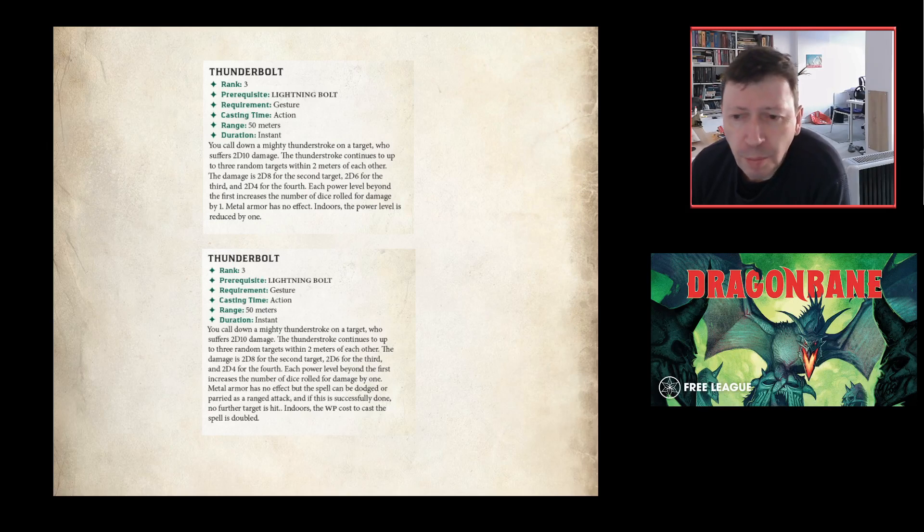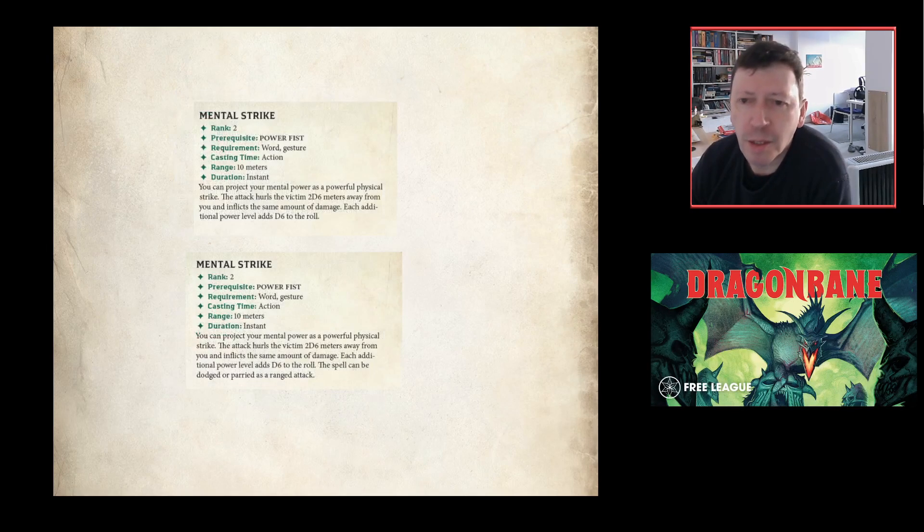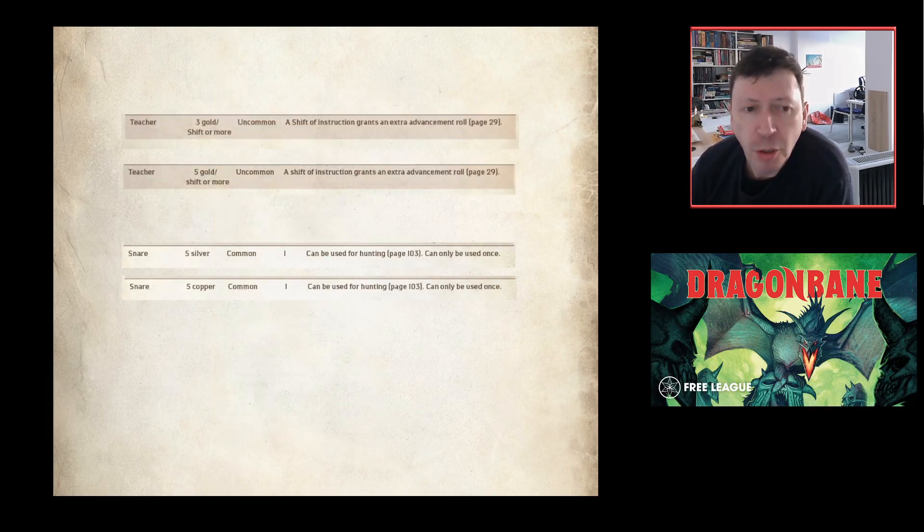Thunderbolt follows the same indoor pattern: power level reduced by one and willpower cost doubled, and it can now be dodged or parried. Levitate clarifies that if you try to levitate someone who doesn't want it, it's a bane to the roll rather than an opposed roll. Mental Strike clarifies the spell can be dodged or parried. Teleport has a minor wording change making it slightly more difficult. That covers the spell changes — not many, but worth noting.